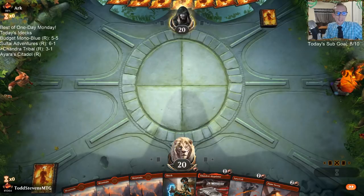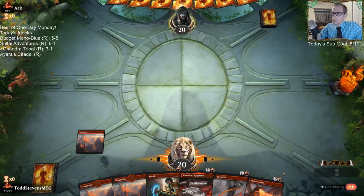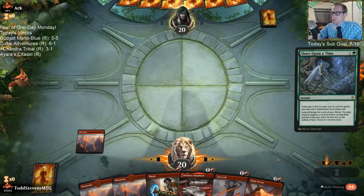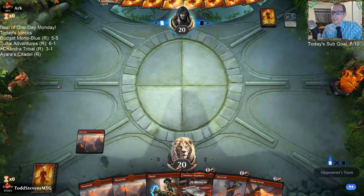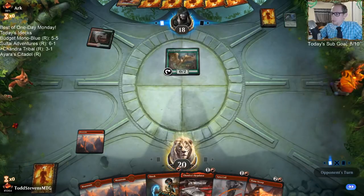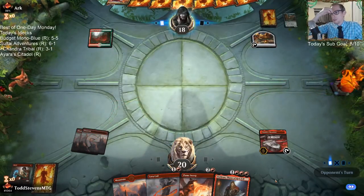You're new to Arena and think planeswalkers are way overpowered — I can certainly see that. They have been making planeswalkers very strong: Royal Scions, and especially Oko. Oko is very possibly the best planeswalker of all time for three mana — its ability to take over games by turning everything into 3/3s can be played in basically every format, even Legacy and Vintage where turning artifacts into 3/3s is very useful.